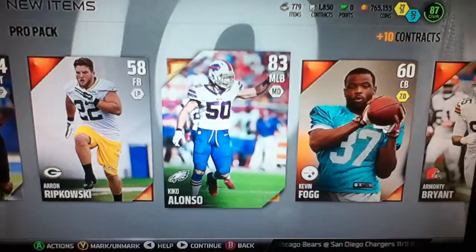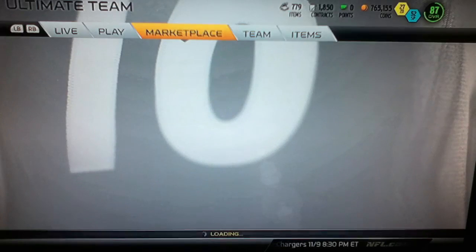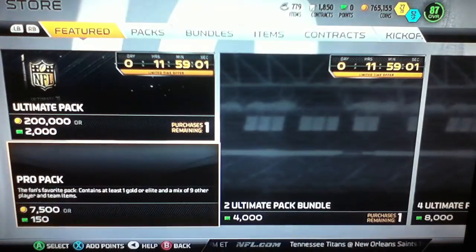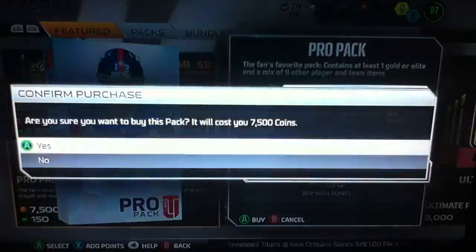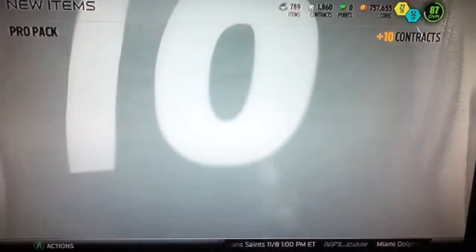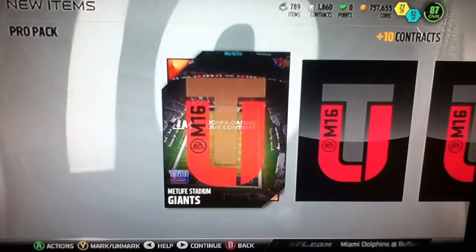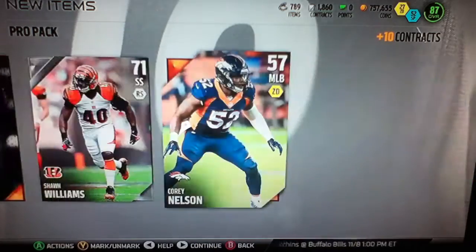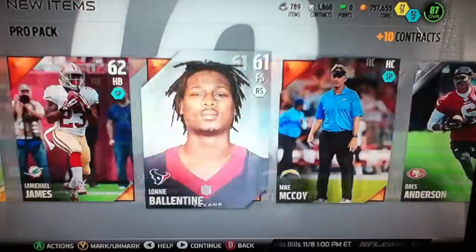Kiko Alonzo — we're getting some pretty high overall golds actually, so he may sell for a little bit. Still looking for those elites though. Definitely not going to go with the ultimate pack — basically a giant ripoff, so stay away from that. And we got Luke Wilson — that's about it for that pack.